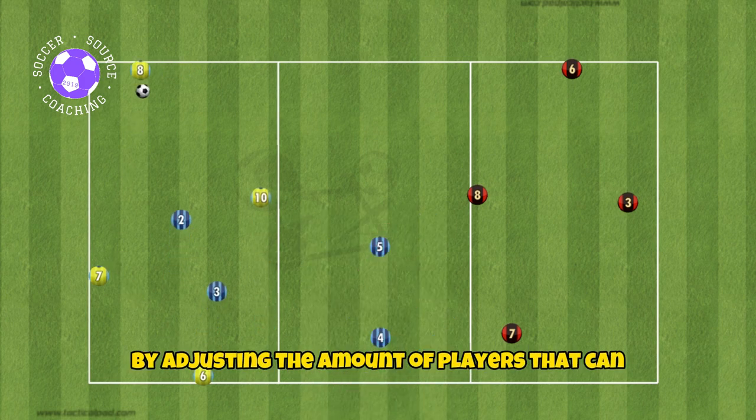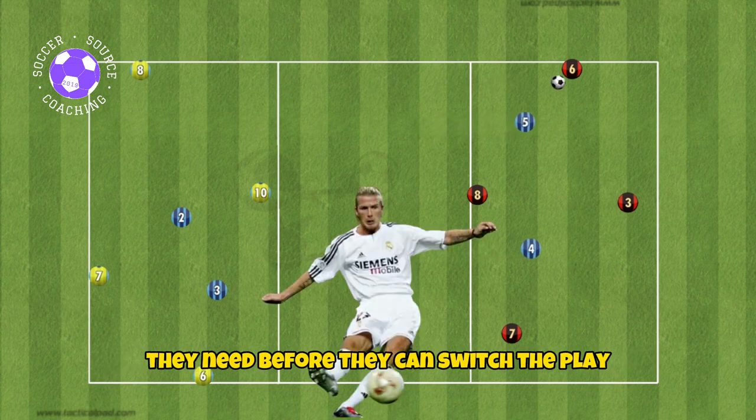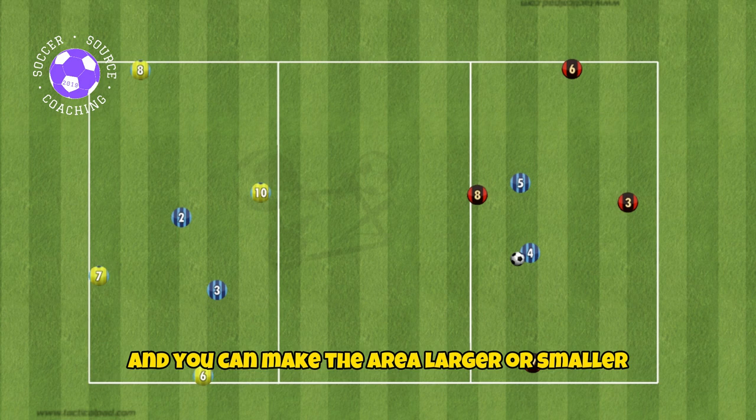Make this drill harder or easier by adjusting the amount of players that can pressure in each zone. You can decrease or increase the number of passes they need before they can switch, and you can make the area larger or smaller.